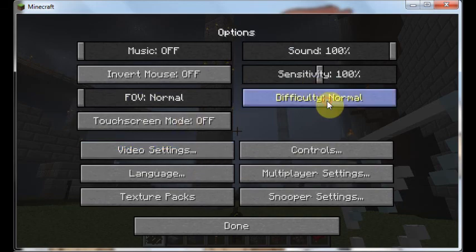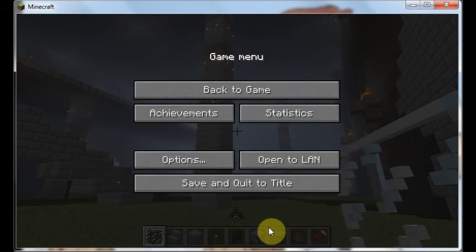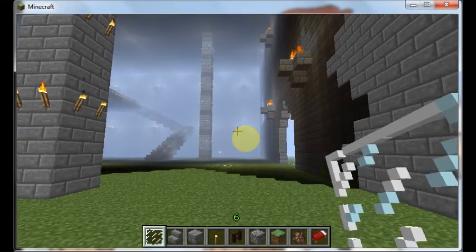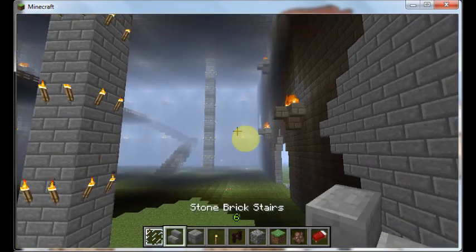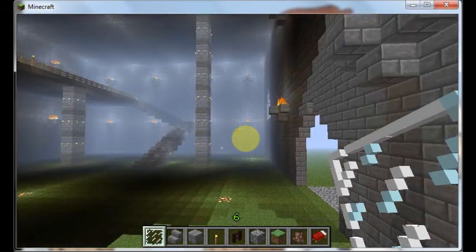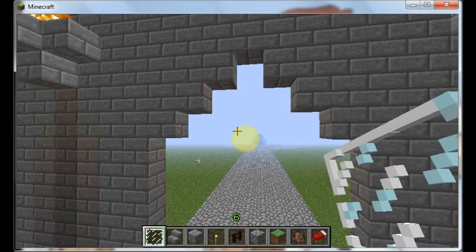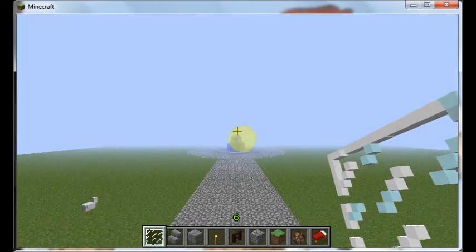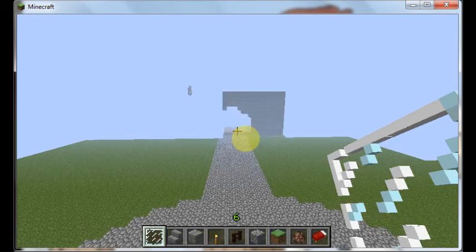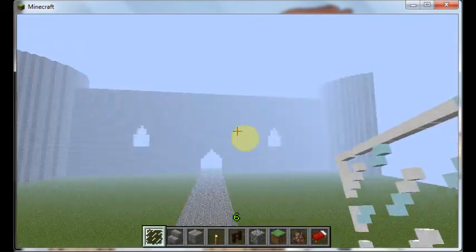Let me change this to Peaceful here and get rid of all these mobs. This is Creative mode. This is a map I've been working on for a very long time, just for fun. I call it Castle Land, because it is a giant castle — it's not nearly complete yet. I'll show you guys what I've got going on here.